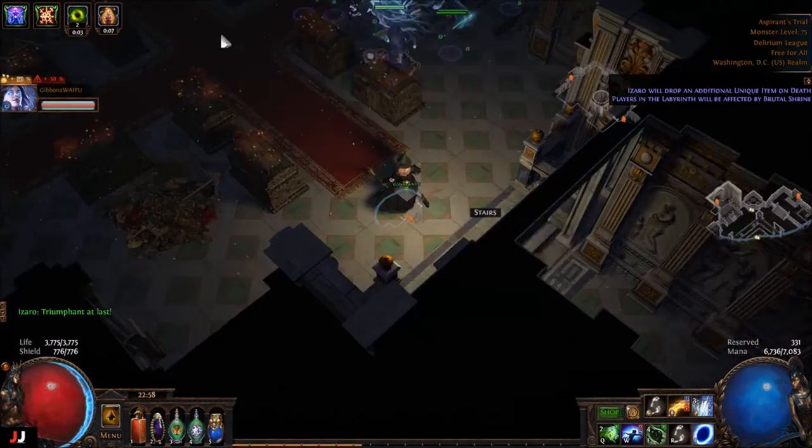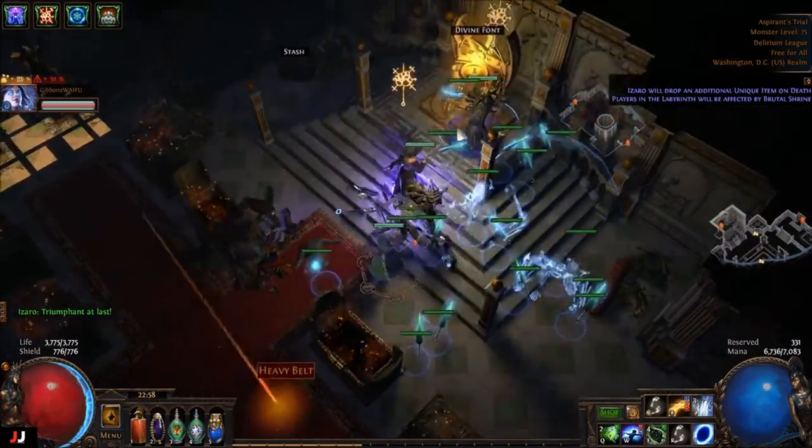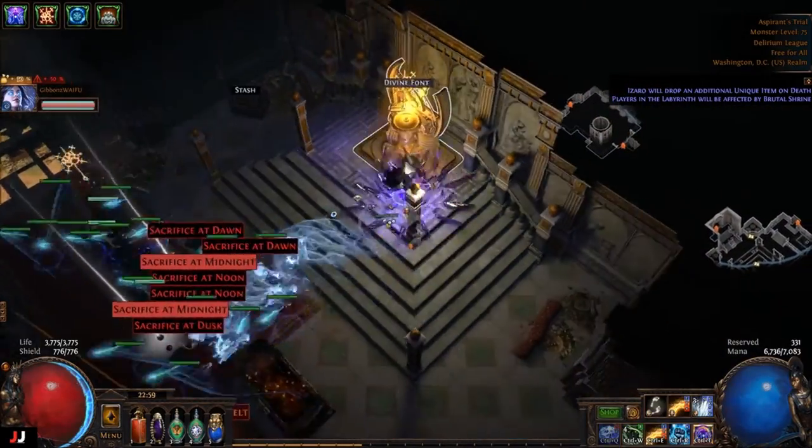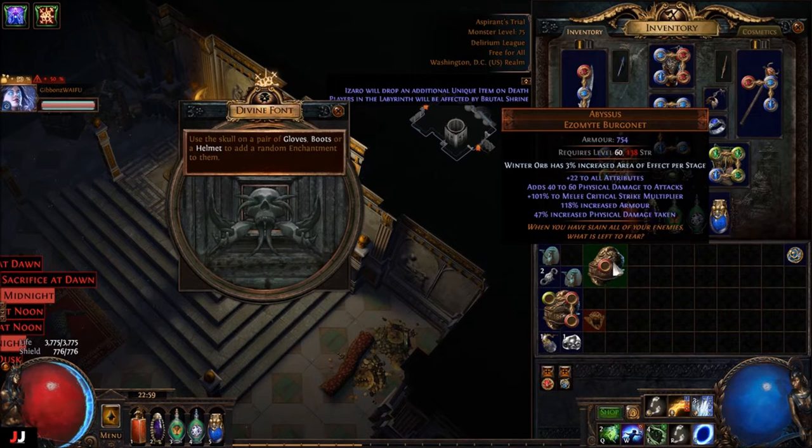Alrighty, next lab, next lab, here we go. Passing steels, primary projectile — this is five additional. We'll just have to look at that one. I'm not sure. Nice. And that's turd — this is an attack skill.